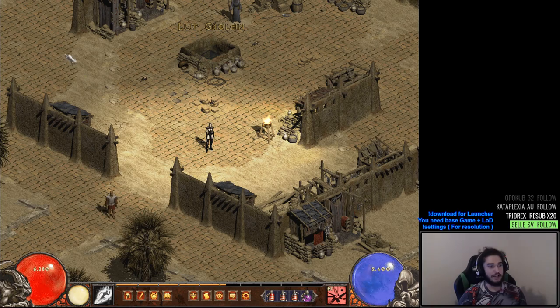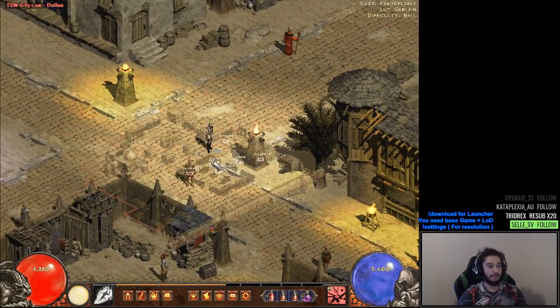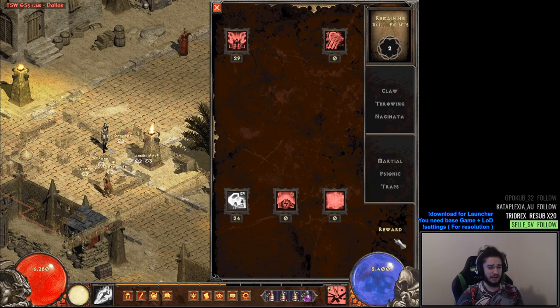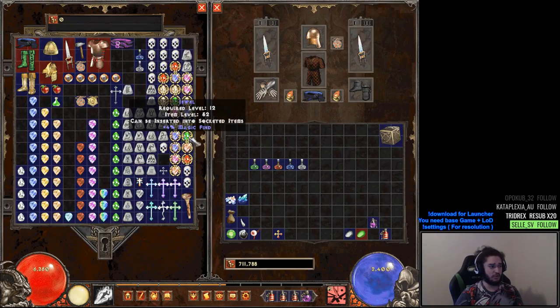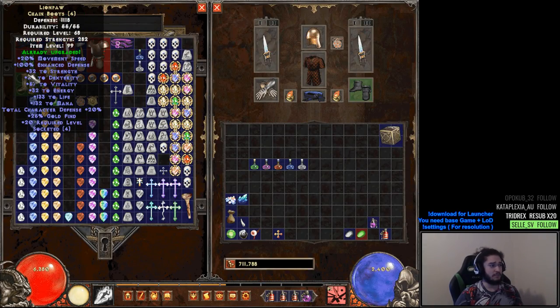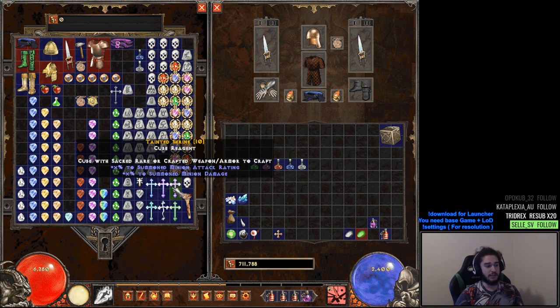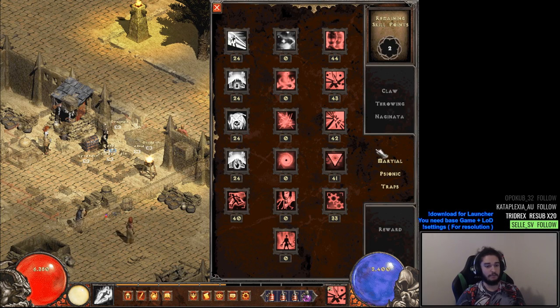Before I get into it, I want to give you guys some leveling tips. This is going to be my trap assassin. I haven't done any trading on the character, and I usually don't trade in Median XL because I have no clue what anything is worth. Trading is mostly set items for other set items, or sacred uniques for other sacred uniques, or shrines for shrines — which, if you're familiar with Path of Exile, is basically like an essence, a guaranteed stat craft.